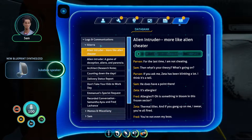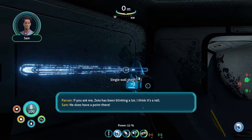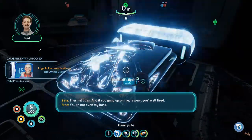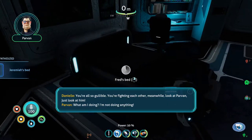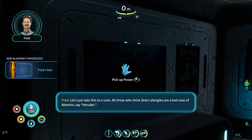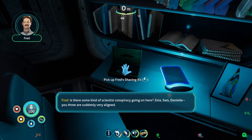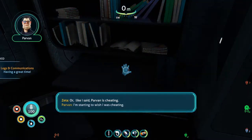He does have a point there. It's allergies. Allergies? Oh, is something in bloom in this frozen sector? Thermal lilies. And if you gang up on me, I swear you're all fired. Jeremiah, you're not even my boss. Jeremiah, also vulnerable. You're fighting each other — meanwhile, look at Parvin, just look at him. What am I doing? I'm not doing anything. Let's take a vote — all those who think Zeta's allergies are a bad case of alienitis say intruder. Intruder. Intruder. Intruder. Danny? I'm just an observer here — I'm going to use my pass. Is there some kind of scientist conspiracy going on? Zeta, Sam, Danielle — you three are suddenly very blind. Or Parvin is cheating. I'm starting to wish I was cheating.